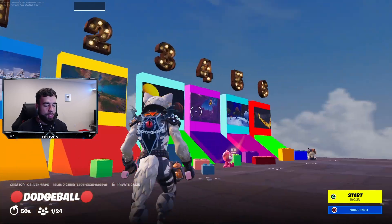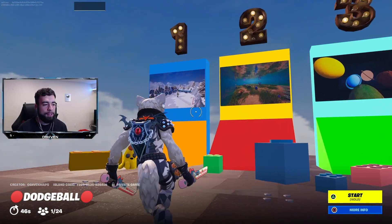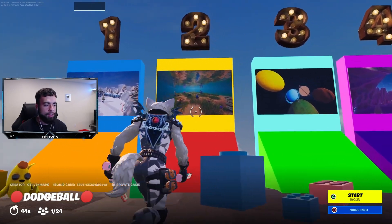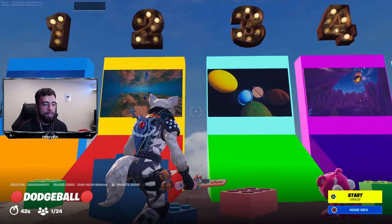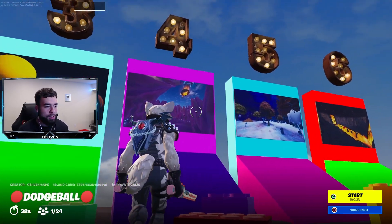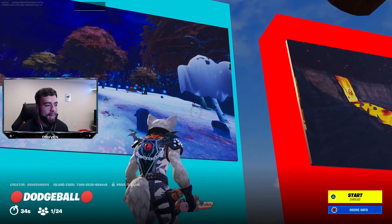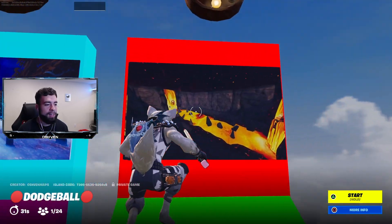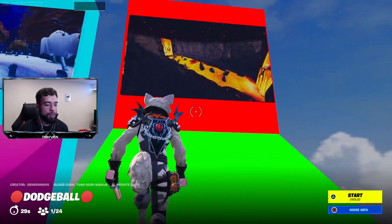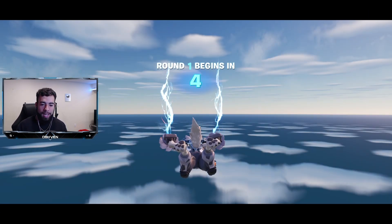As you can see, when you first load up into the dodgeball map, we have a total of six different themes: Christmas themes, ocean themes, space themes, crystal slash meteor themes, Halloween vibes, and then the final round as well. Let's go ahead and load up into the match right now so I can showcase to you all how it works.